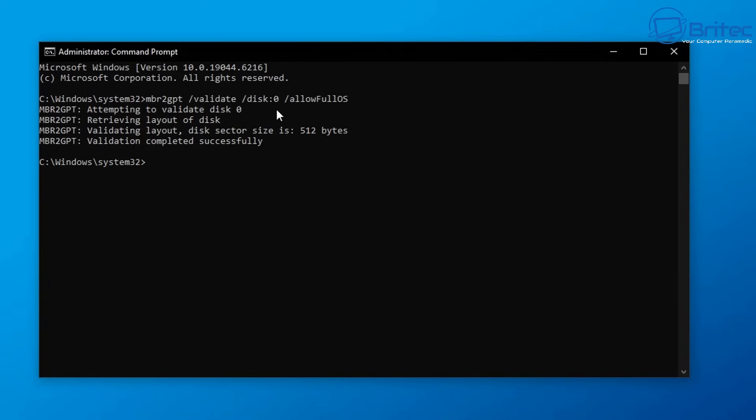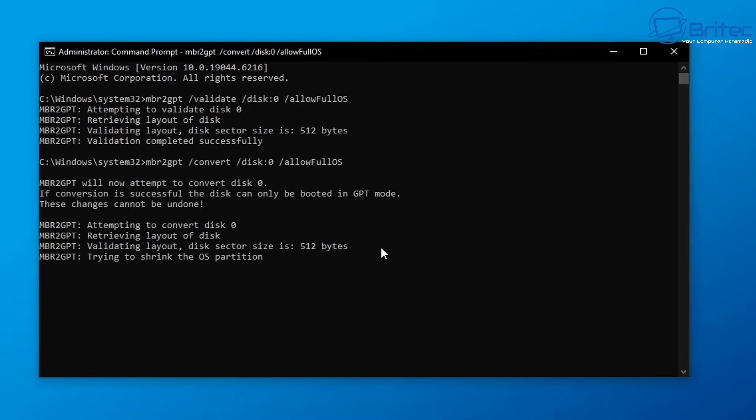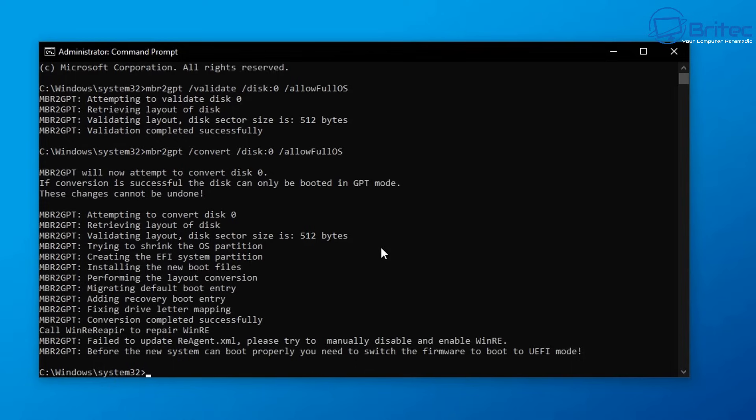The next step after validation is to convert from MBR to GPT. Use the up arrow key to bring up the previous command, then change 'validate' to 'convert' — so the command becomes: mbr2gpt /convert /disk:0 /allowfullOS. Press Enter and this will convert Disk 0 from MBR to GPT. You'll see it attempting to convert, retrieving the disk layout, and processing the conversion.